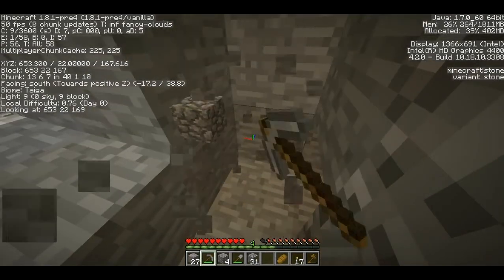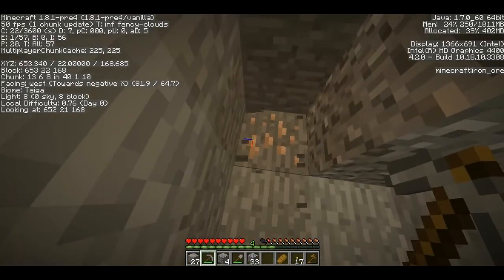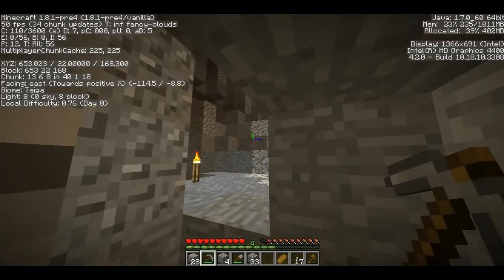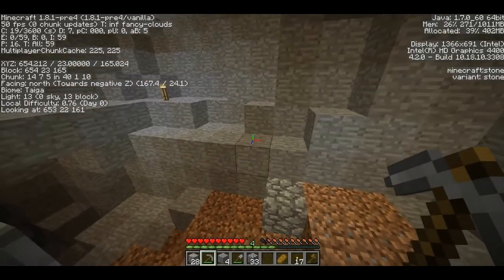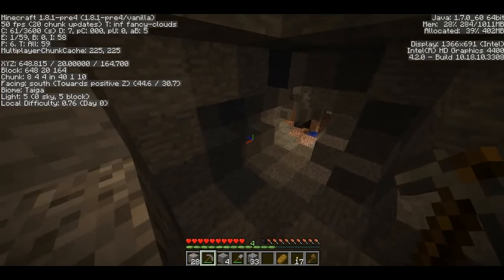There's that gravel again — like I said, you don't want to be standing underneath that when you mine. We've got quite a bit of iron now. Let's see how many we've got — we've got 28 pieces, which is quite a lot. You want as much iron as you can get; it's really useful for quite a lot of things.